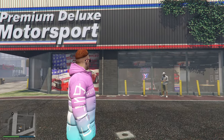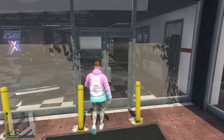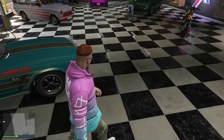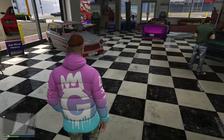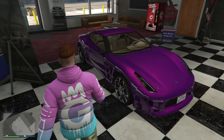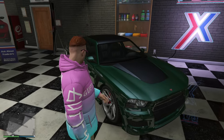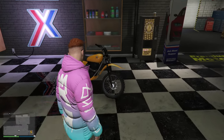Inside of the Premium Deluxe Motorsport dealership this week we are going to be having the Declasse Rapid GT Classic, the Voltic Phage, the Ocelot Carbonizzare, the Bravado Buffalo S, and also the Dinka Enduro.